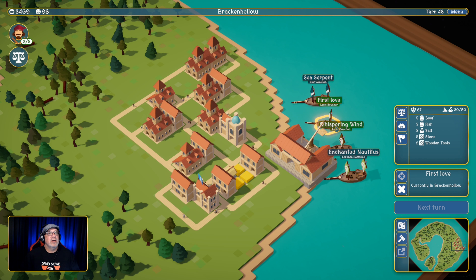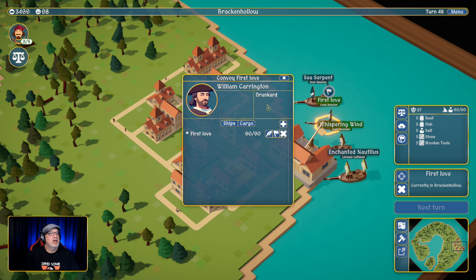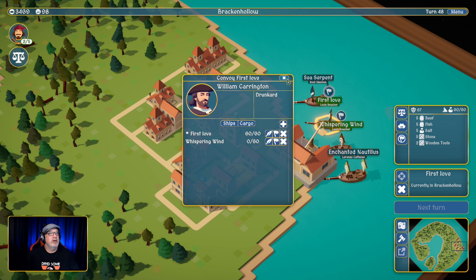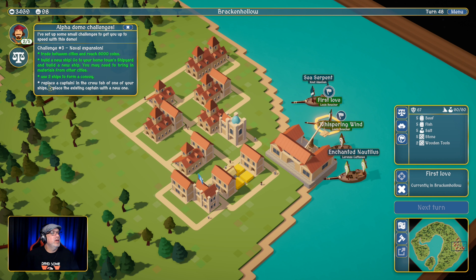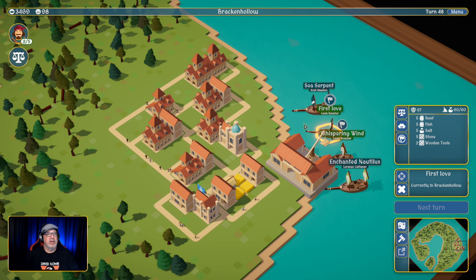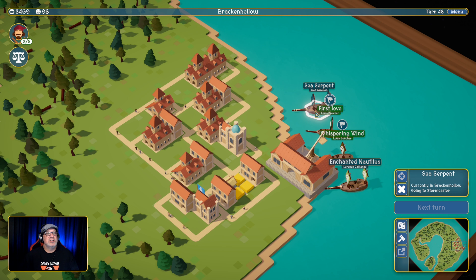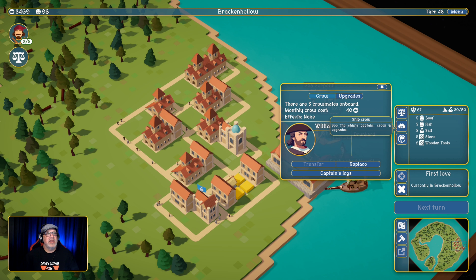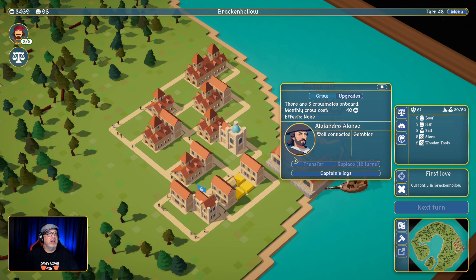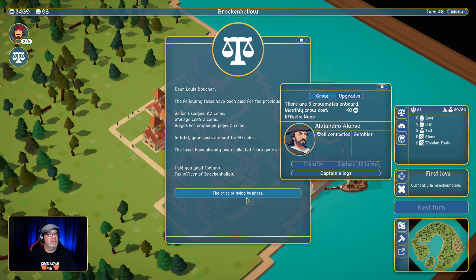How do we form a convoy? Add a ship to the convoy. Make a new convoy — the first love. He's a drunkard — look at this. Remove ship, promote ship, rename ship. And add the Whispering Wind to it. Bam! We have a convoy. Now replace a captain — in the crew tab of one of your ships, replace the existing captain with a new one. The captain of the First Love is a drunkard — we're going to fire him. Replace. And we have a gambler. Not much better, but we'll take him.